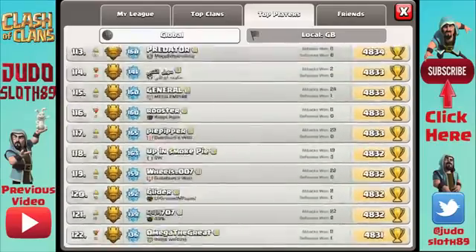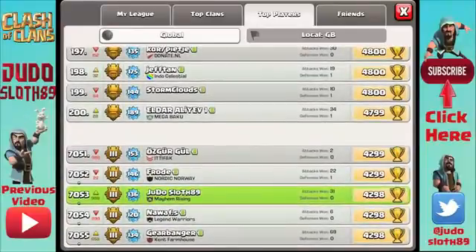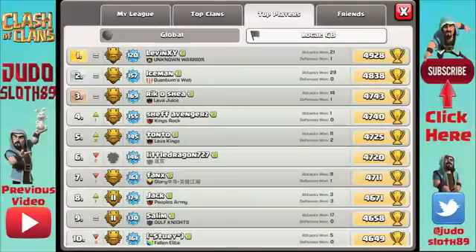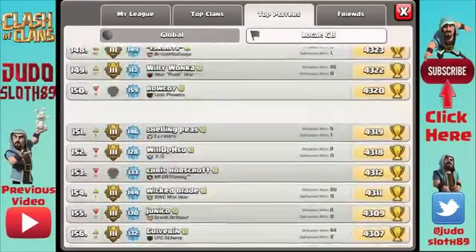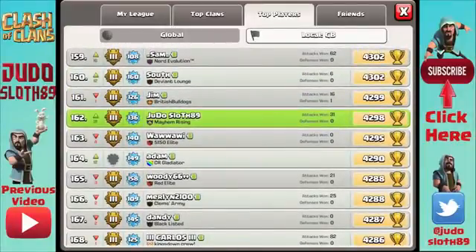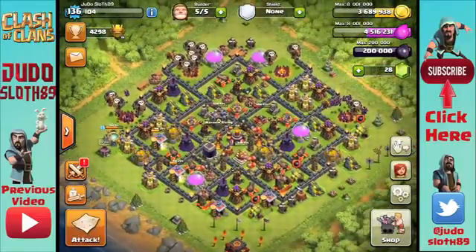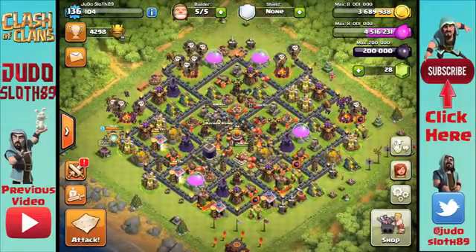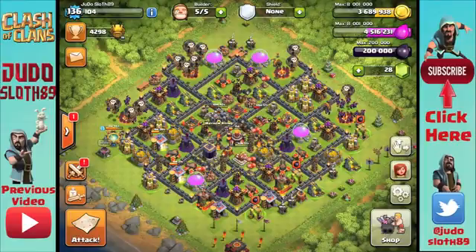We're not actually that much further in trophies than last episode because we got two horrible defense losses. We finish 7,000th globally and 162nd on the GB leaderboards — only moving up slightly. I'm going to change the base around and put my town hall in — it's definitely time. Don't forget to leave a like if you enjoyed the video and subscribe to keep up to date as we push up and beyond. This has been Judo Sloth — until next time, peace out.